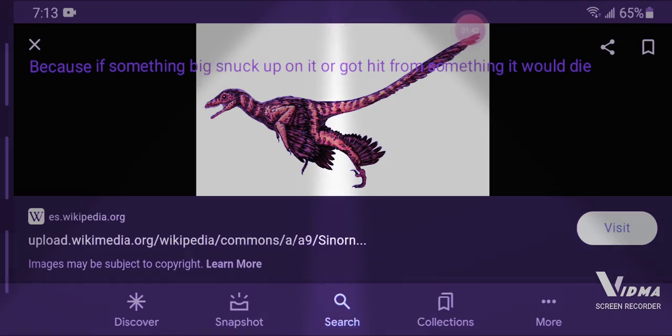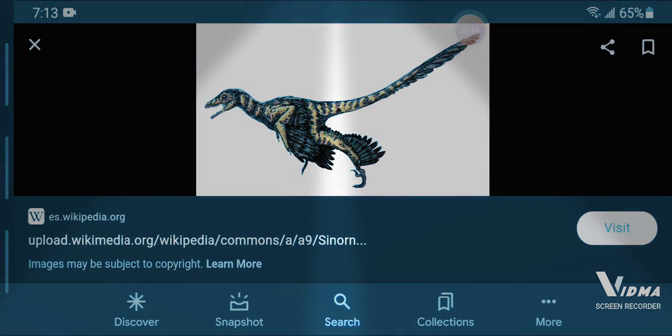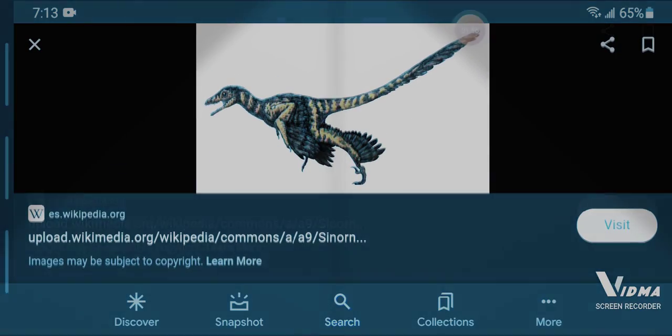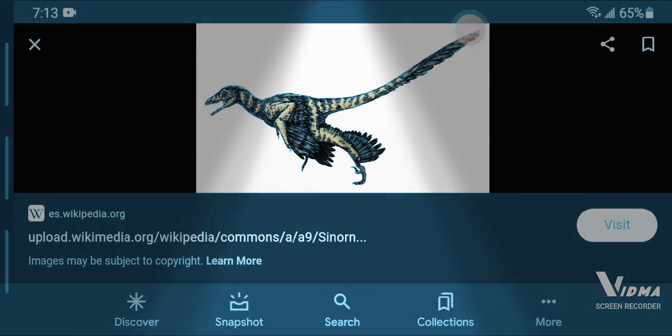It shouldn't have too much health — maybe around medium or low — since this tiny creature uses venom to take down its prey. So if Cyanothosaurus got added to the game, it would basically be like a pterosaur except bigger, can only glide, and has a venom bite.